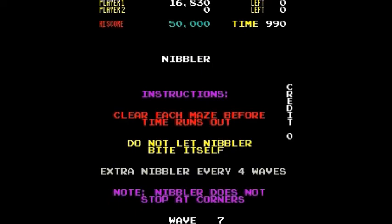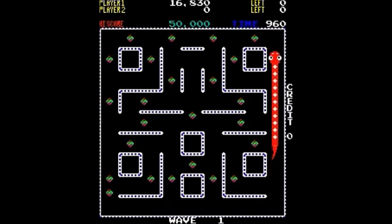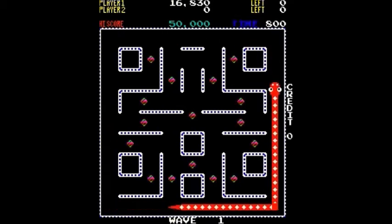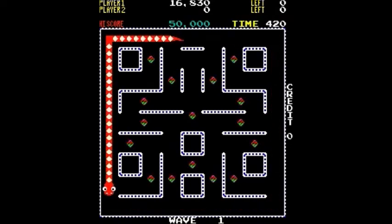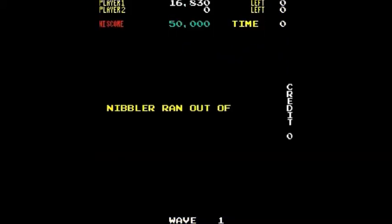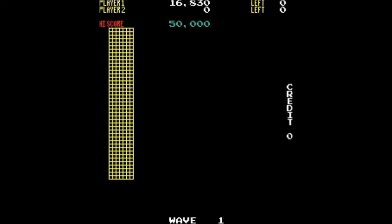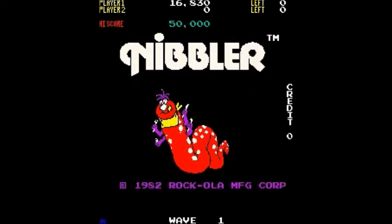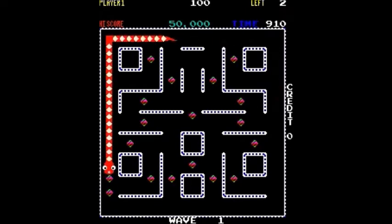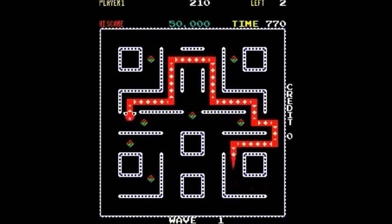Again, this was created by Joe Ulawetz and John Jogielus, with help from Lonnie Ropp and Joe Back, and they all worked for Rock-Ola. This was created in late 1982, and I think it might have generally seen arcade release in 1983. You have to not run out of time and not run into your own tail — those are the ways to lose a life. You get an extra life at the start of every fourth level, which is probably operator-adjustable through dip switches.